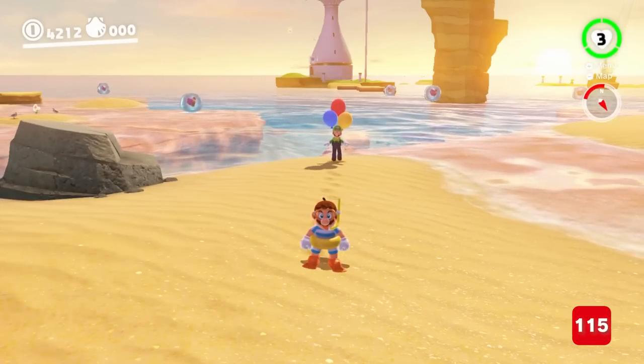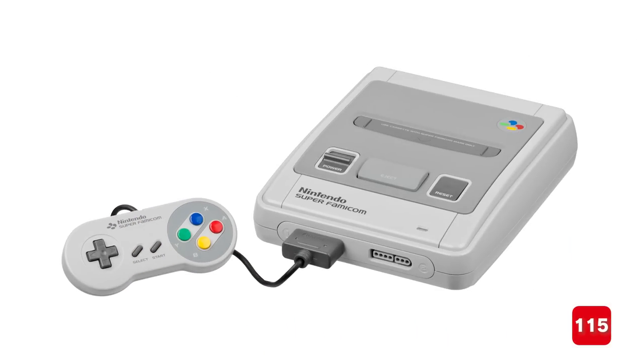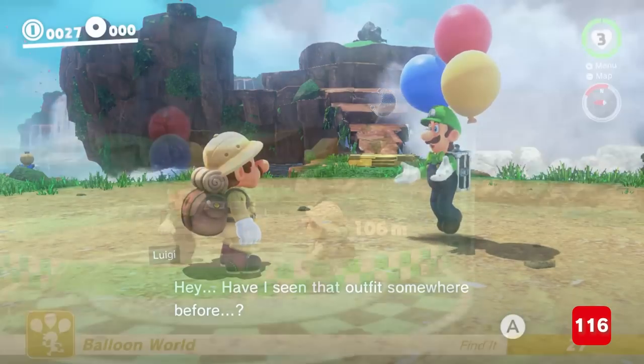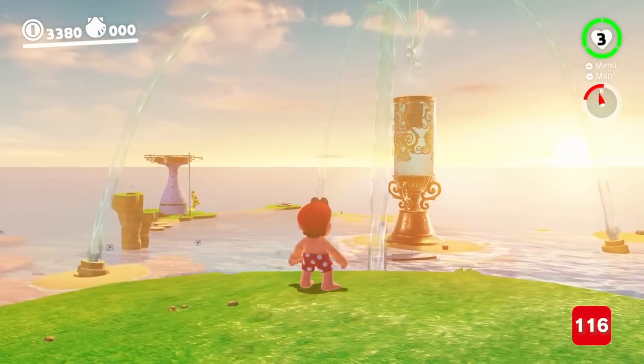Non-pixel Luigi contains a homage to the button colours of the Super Nintendo controller — the true Super Nintendo controller, not whatever the other version was. Balloon World lets you see kingdoms at a different time of day, and lots of kingdoms change over the course of Mario's adventure. Lakitu and Mario go way back, so it's no surprise they're in Odyssey, though the first fishing Lakitu was actually in Super Mario World.